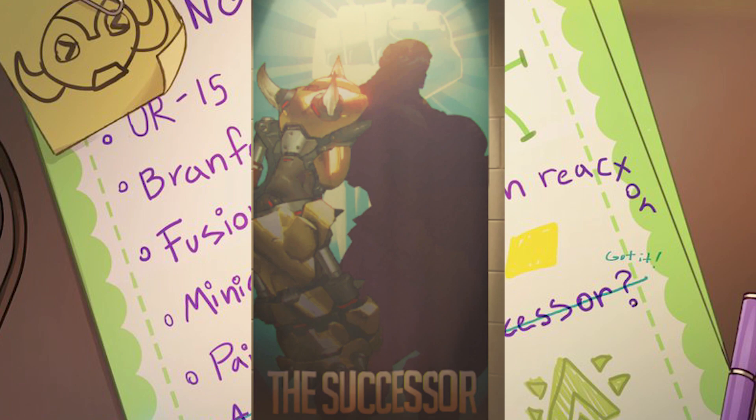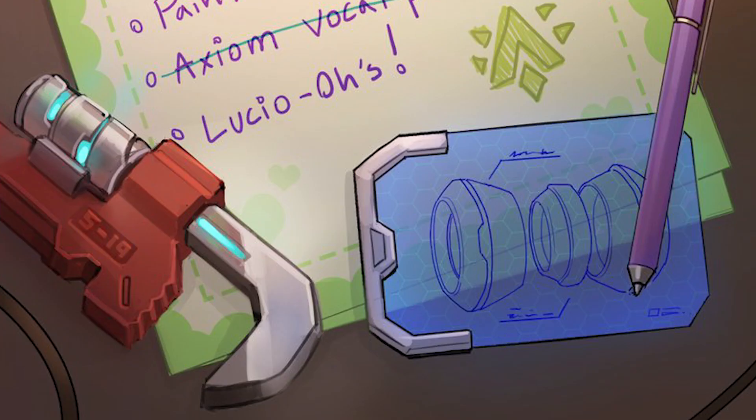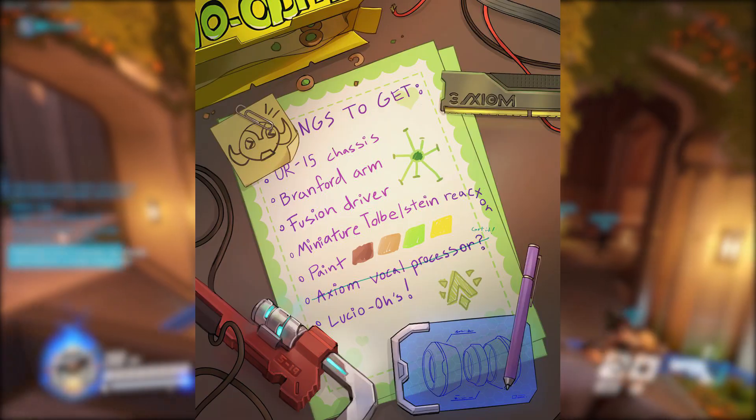What is interesting is that she wants to acquire a miniature Tobelstein reactor, which is the energy source that Zarya uses in her weapon. We'd guess that the image on the bottom right in blue is a sketch of that and how it'll be working — that's a mini version of it. That could be used to power an Omnic or robot, or it could be for their weapon too — that's something we simply don't know.